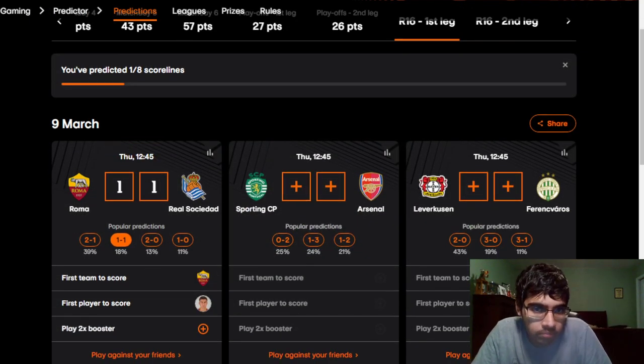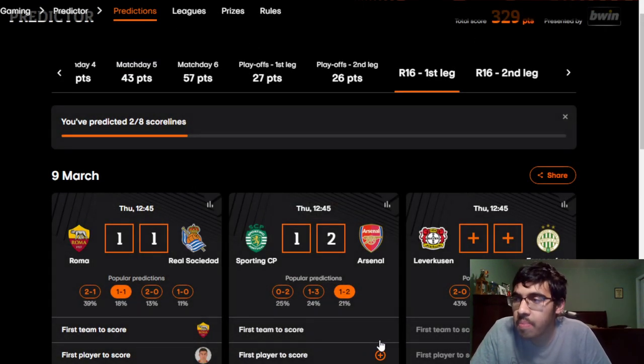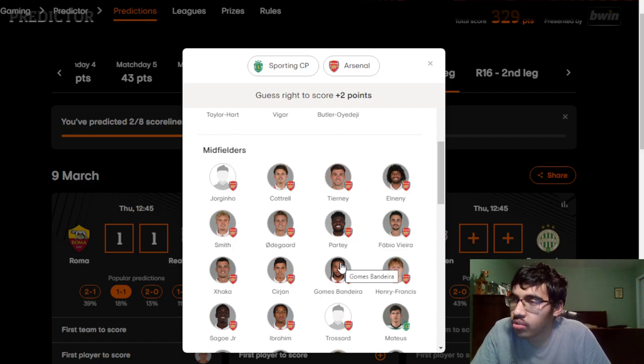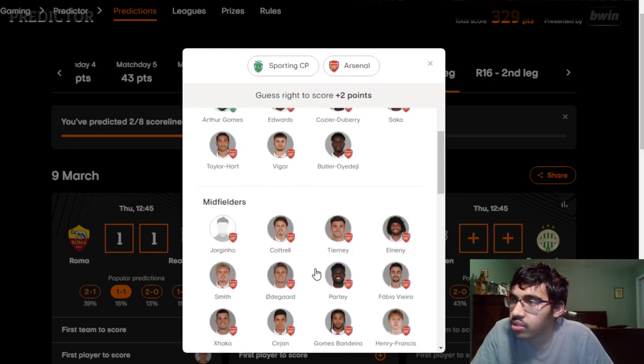Next: Sporting vs Arsenal. For Sporting, Bragança is out; for Arsenal, Elneny, Jesus, and Trossard are out. Arsenal are looking really good at the moment as a unit, though they're a bit vulnerable defensively. They could play a second-string team in this game. I'm still going with Arsenal to just about win — 2-1 for Arsenal — but I wouldn't be surprised to see Sporting make things competitive or even get a draw. I just have a feeling we're going to see Reece Nelson score the opening goal — he came on as a substitute last game and scored in the last minute against Bournemouth.